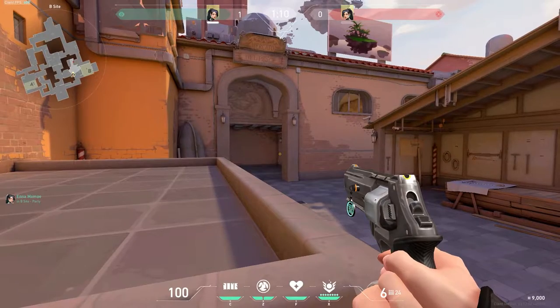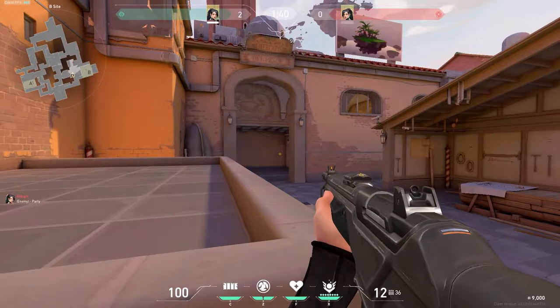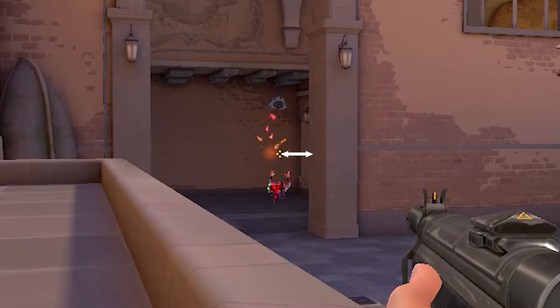It is common to see a new or inexperienced player hold the angle by hugging the corner. So when the enemy peeks, they have to flick to their head to secure the frag. All this unnecessary aiming can be reduced by holding the angle wider and letting the enemy walk into the crosshair, securing the kill with ease.